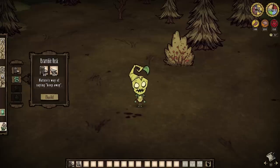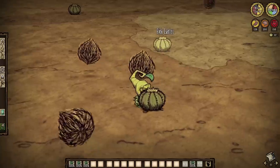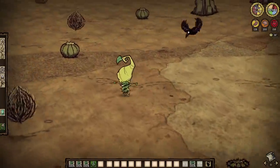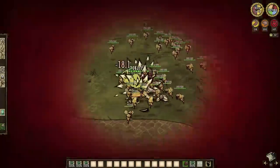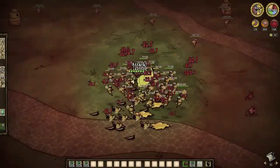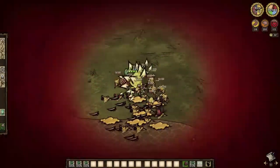Last but certainly not least, Wyrmwood's Bramble Husk Armor. These are pretty darn good. Not only will they protect against spiky tasks like picking cactus or spiky bushes, they deal area of effect damage to attackers, and against small horde-like mobs like bees, these are invaluable.